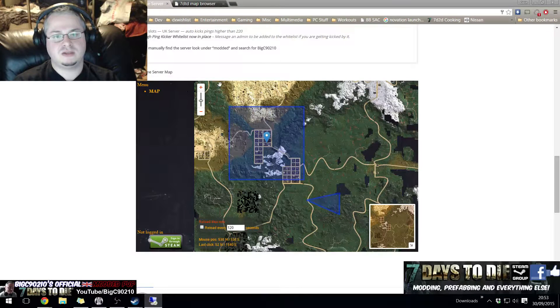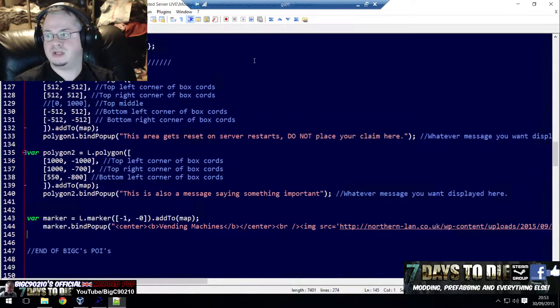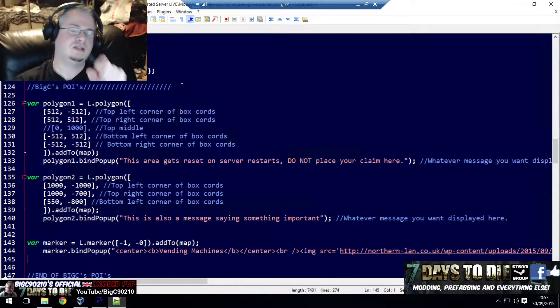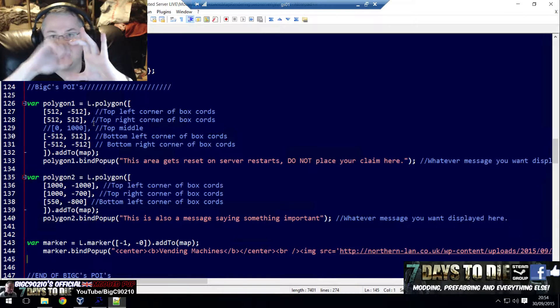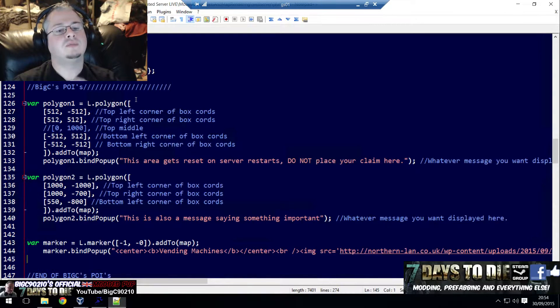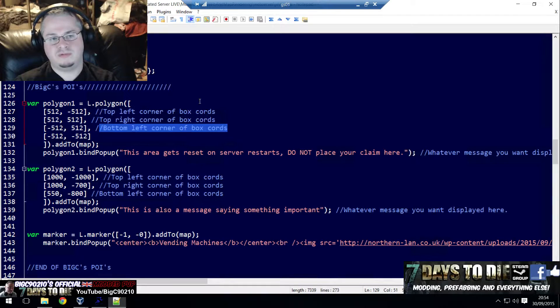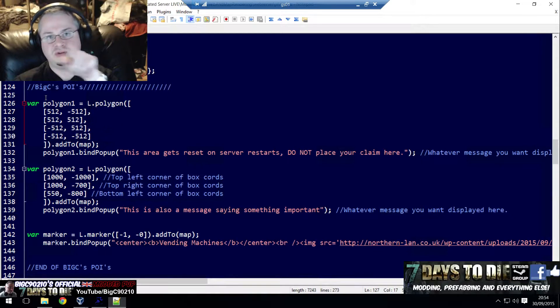Going back to the map, we can see that this is a four-point polygon. Polygons are kind of like a dot-to-dot — they go from one point to the next, to the next, and when it gets to the end it joins them all up based on the order you've put them in. We've made a polygon and we're putting in the coordinates. This is the top-left, this is the top-right, this is the bottom-left, this is the bottom-right.